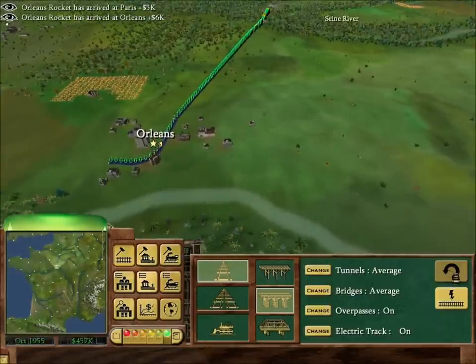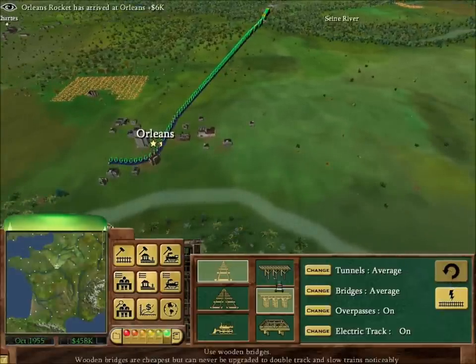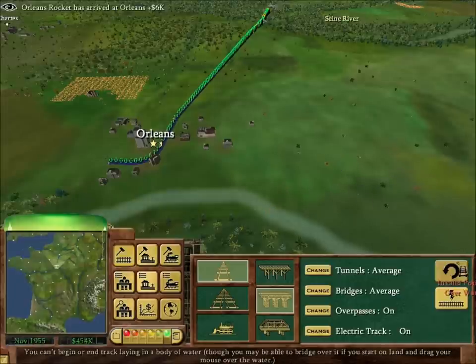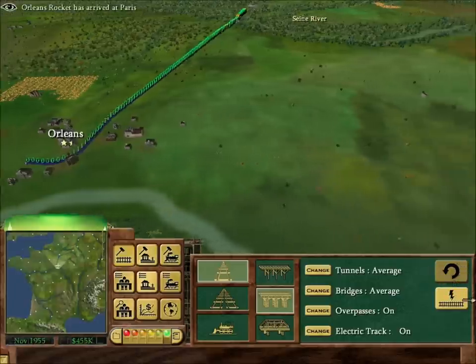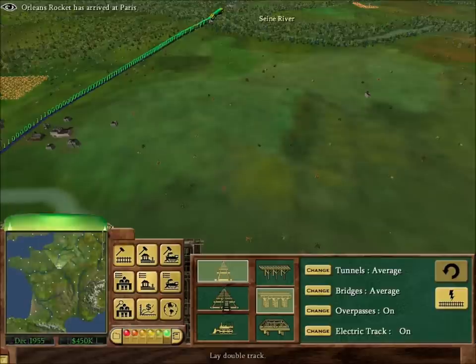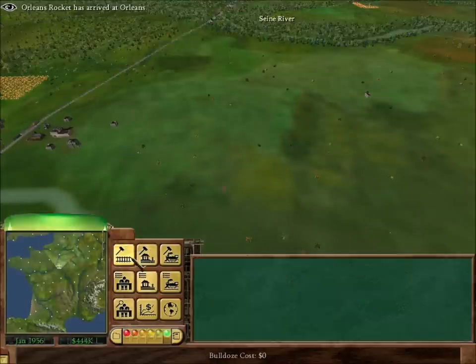That's the electrifying track tool. These are different types of bridges: wooden, stone, and iron. Single track — double track is obviously more expensive. And your bulldozer, which basically bulldozes. And that's it, that's all there is to the tracking tools.